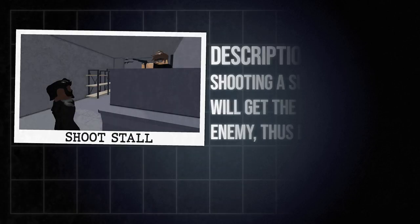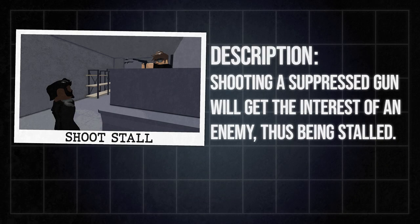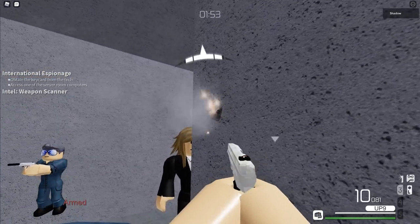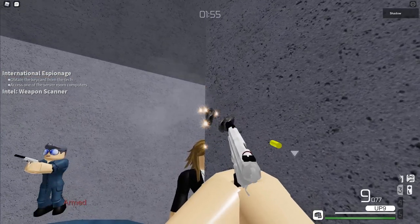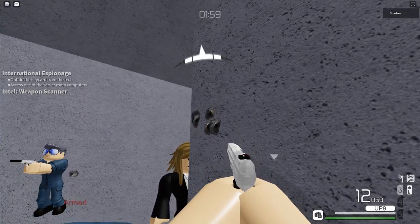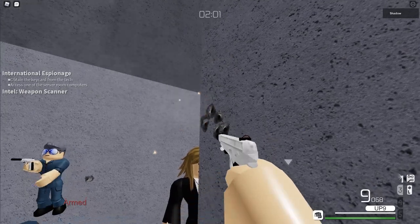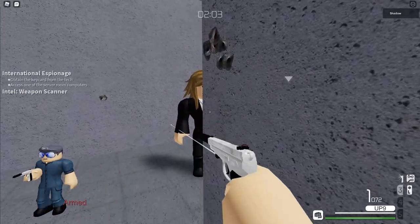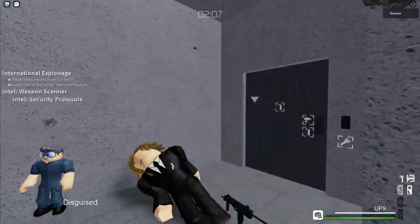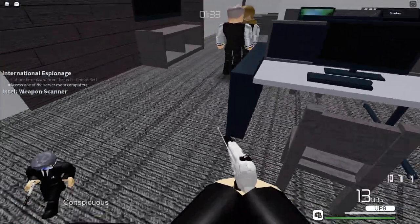Last but not least, shoot stall. Shoot stall is a type of stealth stall, but it does not count as a glitch and can be used to your advantage. When you shoot your suppressed weapon, NPCs will hear it and turn around to see what it is — sometimes they even stop moving just to turn around. This can be used to stop NPCs from moving or get them to look in a direction. You can even get funny results from doing this.